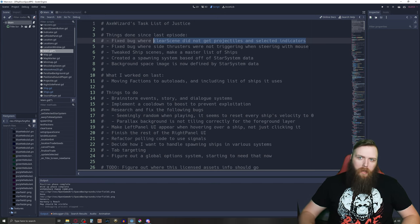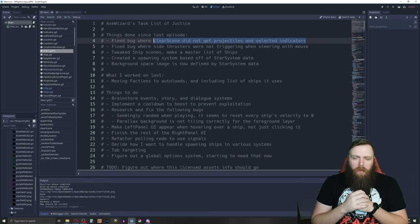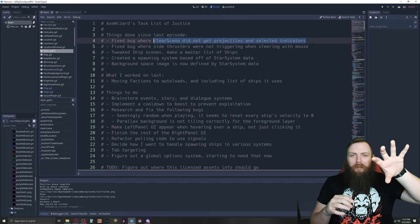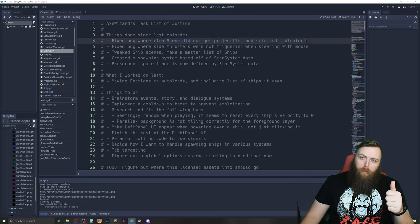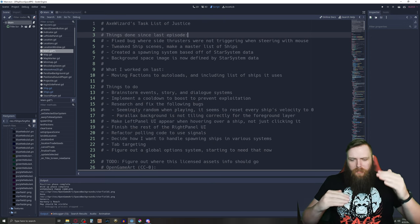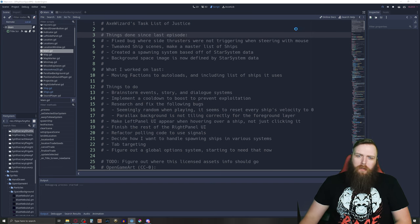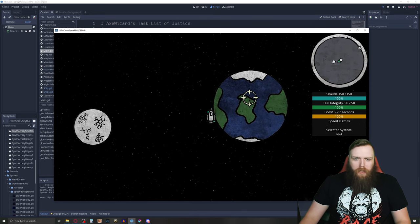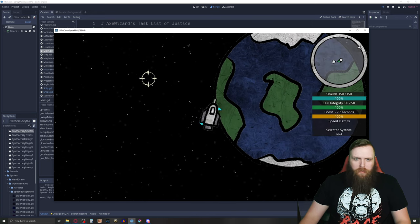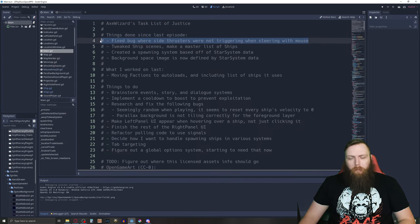I also fixed a bug with the selected indicator — if I clicked on a ship and it had a selected indicator on it and then I landed, it would remain and wouldn't go away. I fixed that too. I also fixed a small bug where the side thrusters on my ship weren't triggering when you steered with the mouse. Now if you're turning a lot, you can see the little side thrusters kick in. They weren't kicking in before at all.